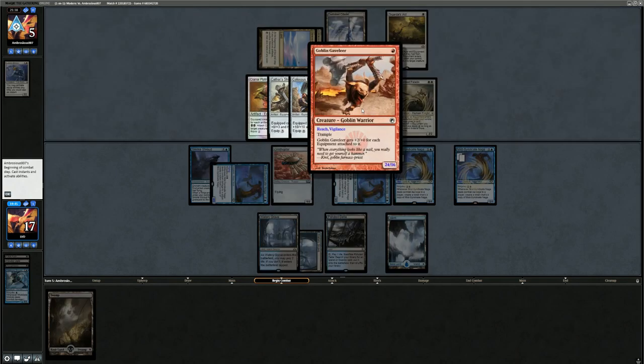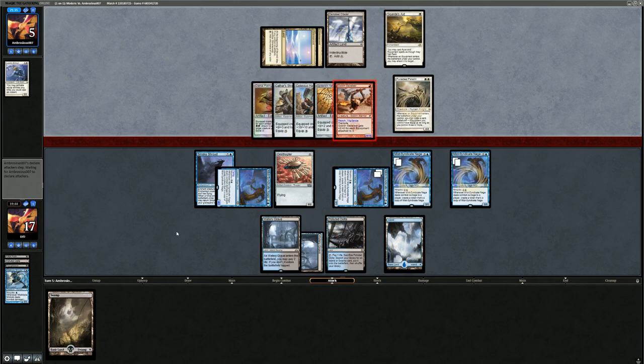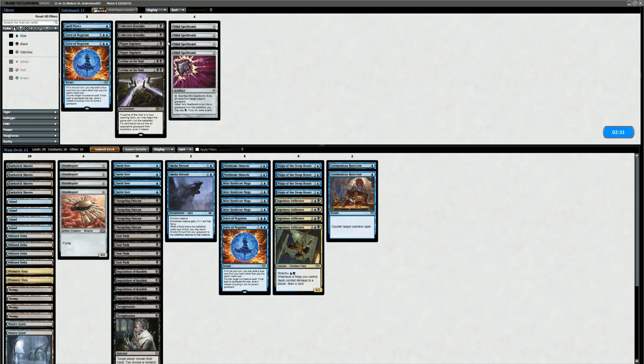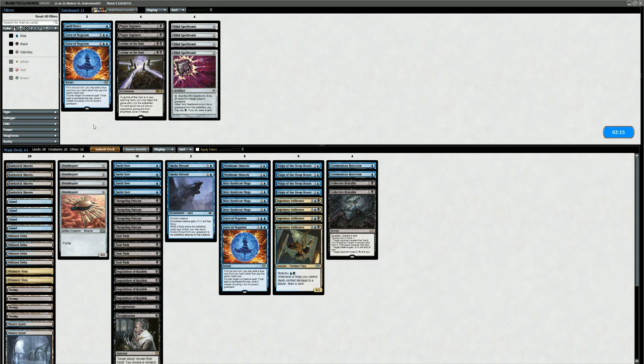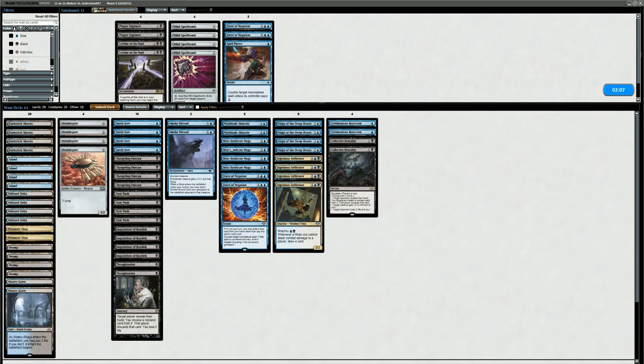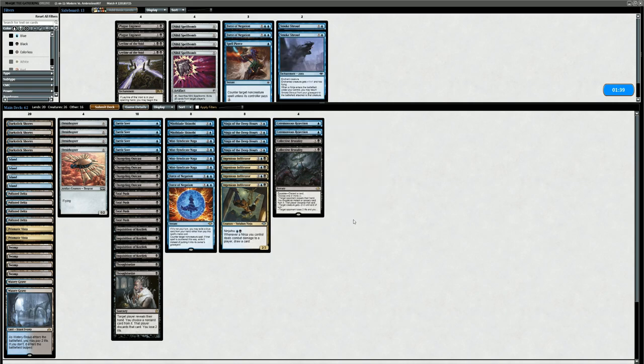In hindsight, maybe the Fatal Push on Shikari wasn't necessary and we could have saved it for Puresteel Paladin or the Gauntlet instead. Now we know for the next game. For sideboard: Ceremonious Rejection can counter equipment so that could be okay. Collective Brutality as another cheap removal spell might kill a creature before it gets equipped. Smoke Shroud has an expiration date with all their reach equipment, so I'll cut it. I'm not sure we need all four Ornithopters and Faerie Seers — Ornithopter is more explosive, Faerie Seer adds consistency with scry two. I'll shift to Ornithopters.